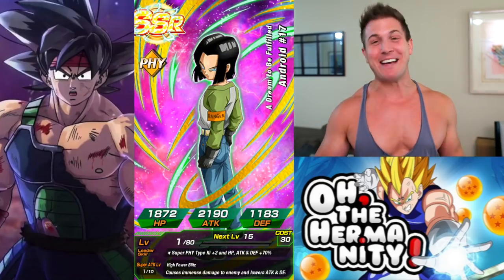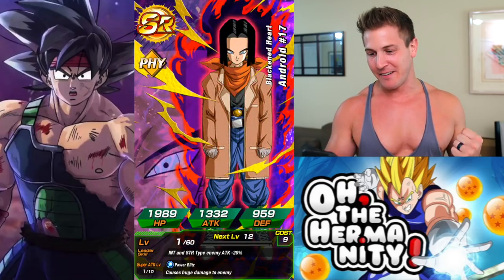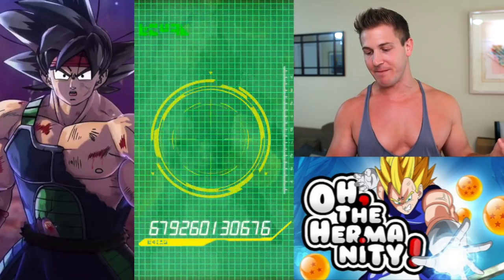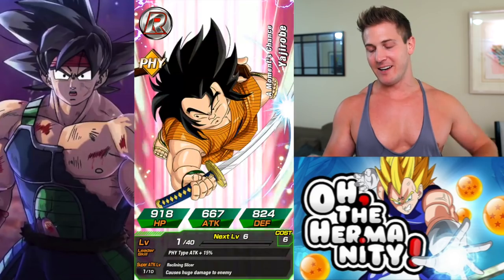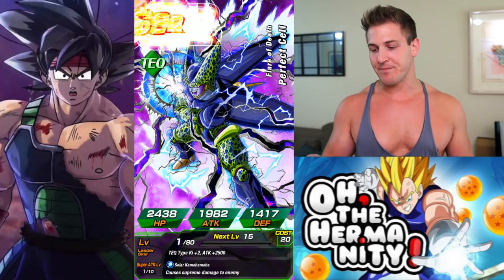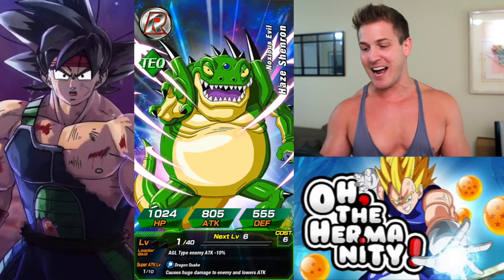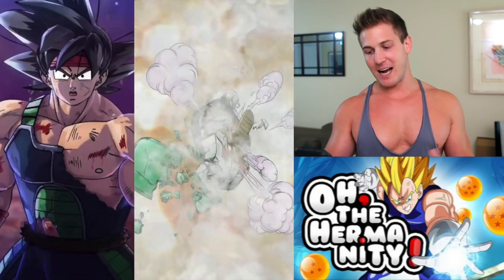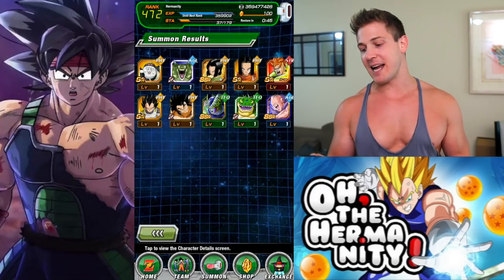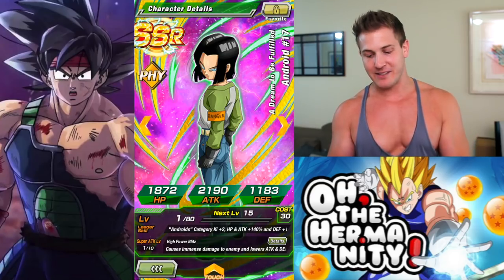First multi-summon and we pull the main banner card — this is payback for getting ripped off! Of course, we're gonna get Android 16 and 17. Come on, give us Android 21 now. Just a Cell — that's okay, I think I already finished him so this is probably a dupe. And Shapeshifting Boo again — I've been getting him a lot lately. I think his super attack is at like eight now just from dupes. But we got one — we got Android 17. This is already an epic video!